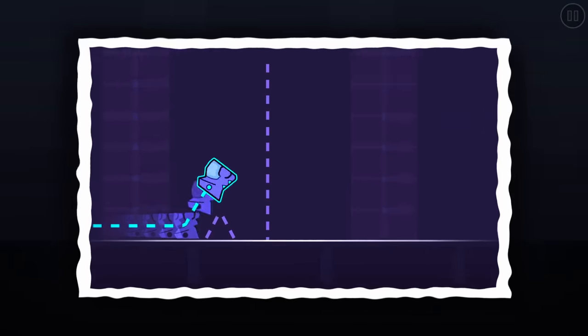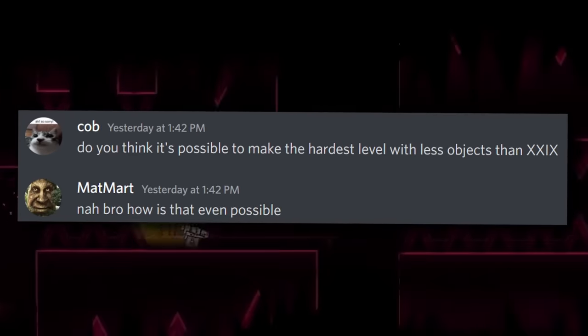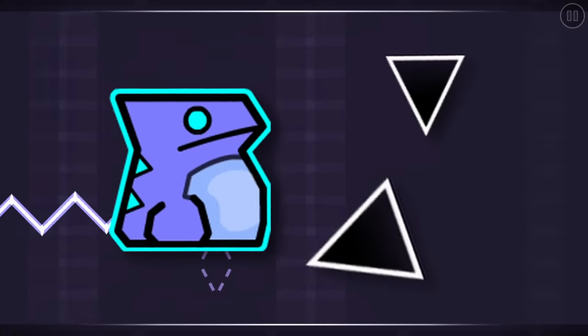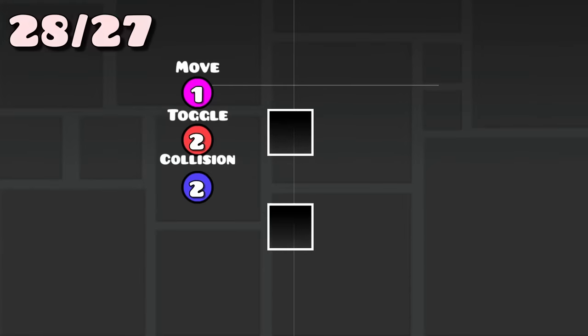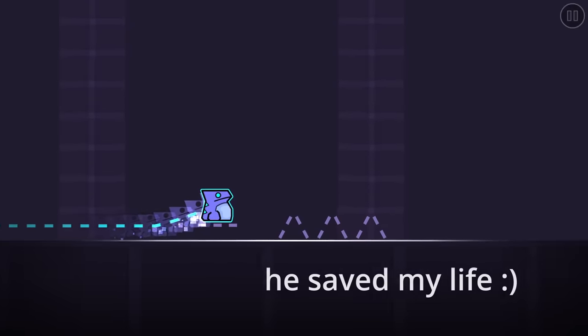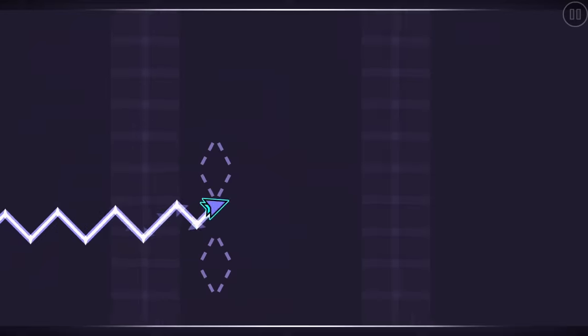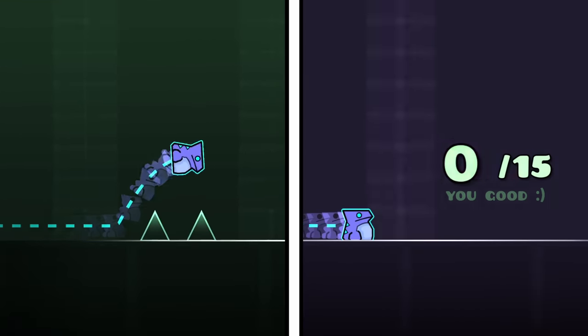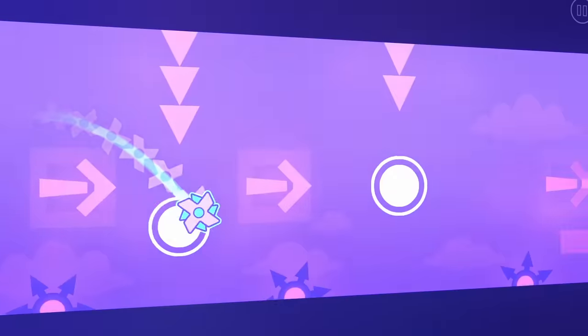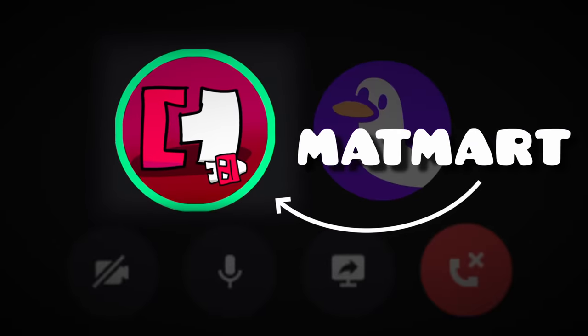This is the last day. After this, the level is going to be at the fate of Matt Mart himself. I planned to create a wave corridor that would move alongside the player. The setup only used 5 objects, which is great — except it isn't. My object limit was approaching fast, and I needed every one of them to serve a purpose. This gameplay sucks compared to the other parts, so I decided to scrap the last part entirely, even if it was the last day of the challenge. I couldn't let Matt Mart down.